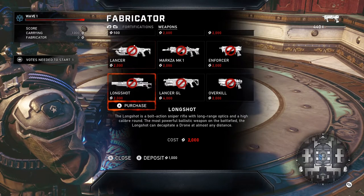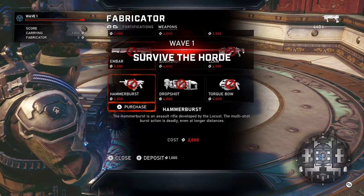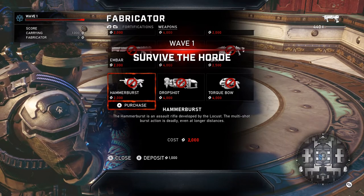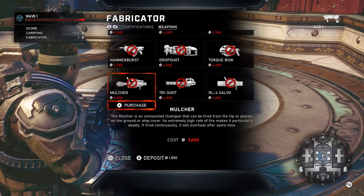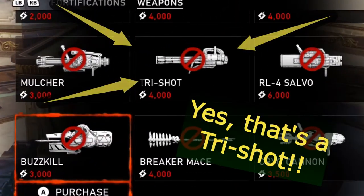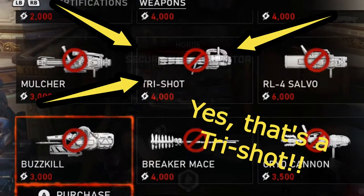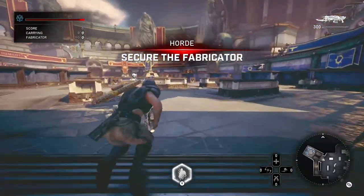There are incredible things like every character in the game can buy every single weapon, as you can see here. And every character in the game can buy every fortification. So if you're playing with a Kate or a Lani, as you saw in my previous video where scouts cannot build fortifications — that's not the case anymore. Everyone can build and buy everything.